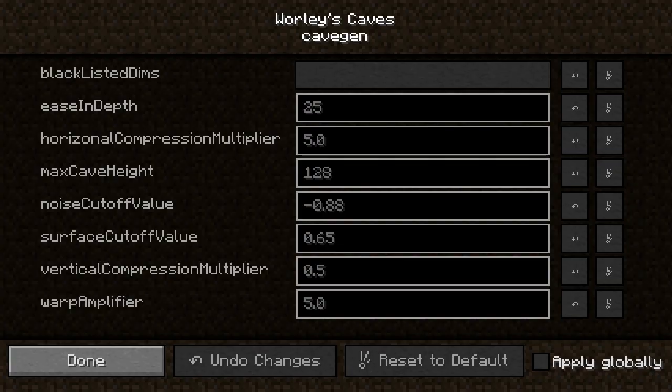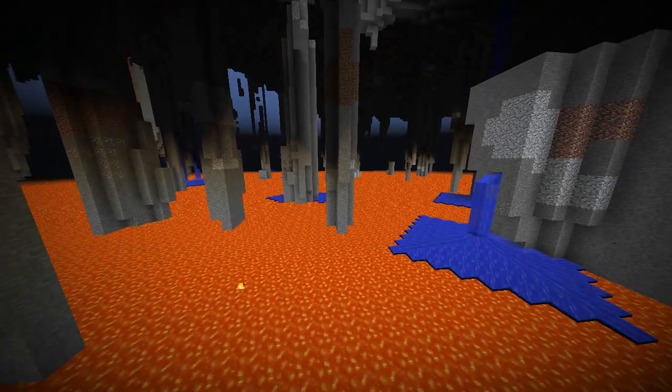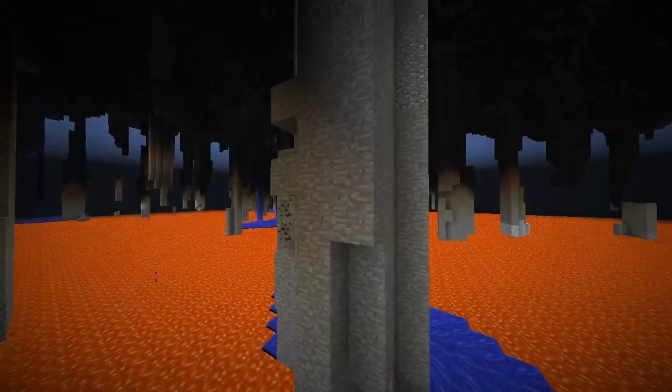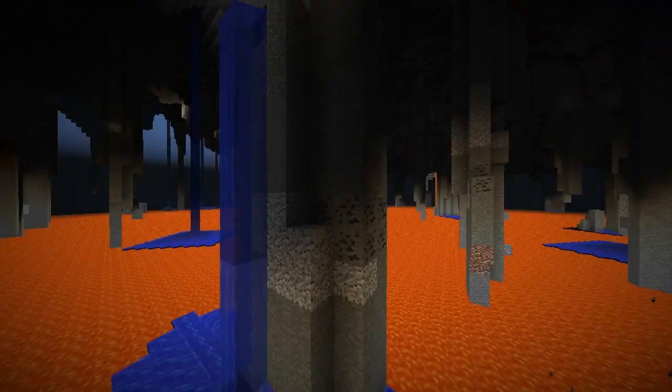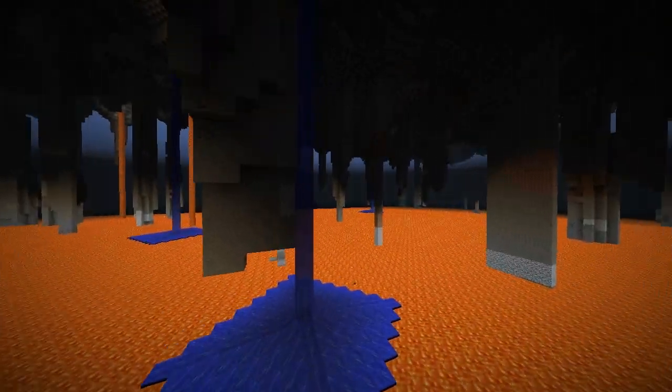I increased the warp a little bit and brought the horizontal compression down to a more reasonable value. I've still got the noise cutoff value at a very low value, which means large caves. This is the result we got this time. So the columns are certainly more complex, a bit more warped in their look. I think this is a really nice result actually.